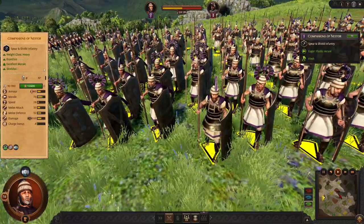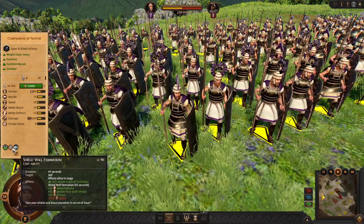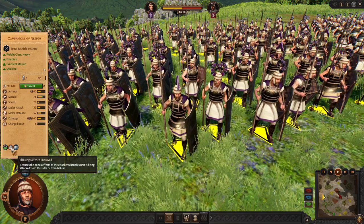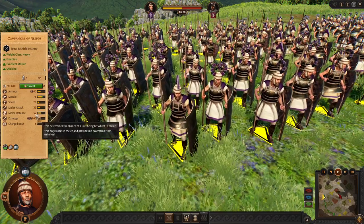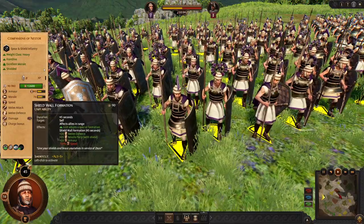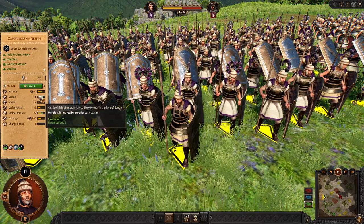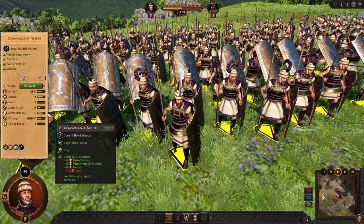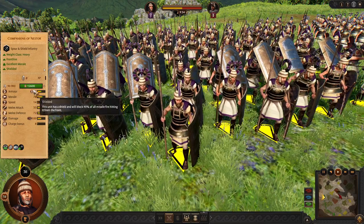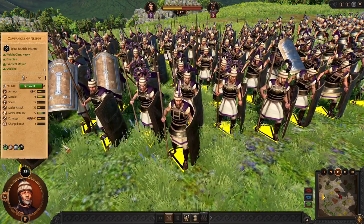Next we have Companions of Nestor — again, frontline with Shield Wall formation. This time their flanking defense is improved, so they are not going to lose it. 72 defense — oh my god. So with these guys you can hold the line, but even better. 90% block. You will love this unit, but you need to really activate this ability in order to benefit.